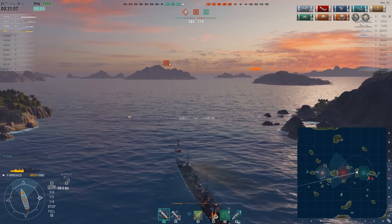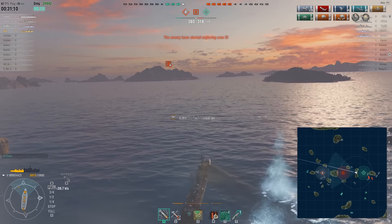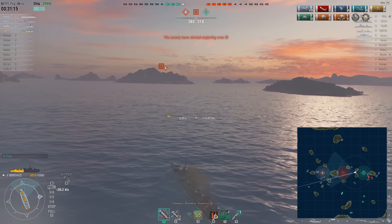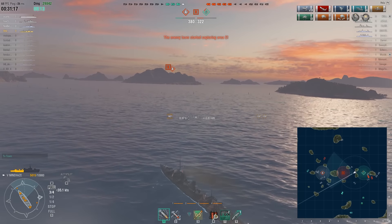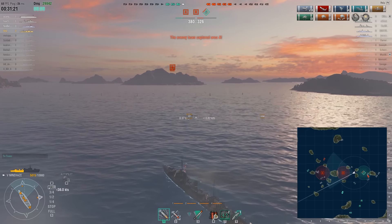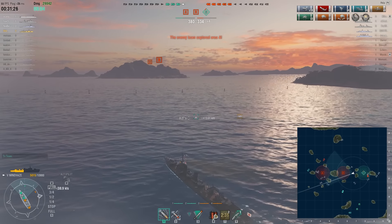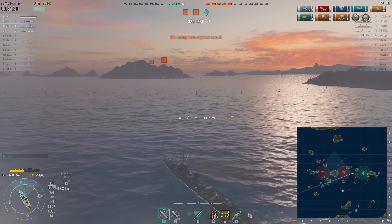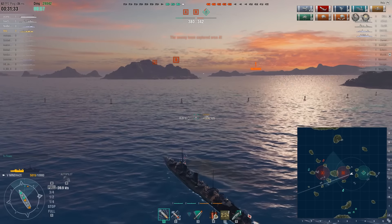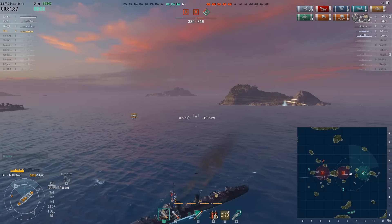It seems those guys want to cap C, but Shaw has his sights set on the B cap already, so he's simply going for B. Because he was spotted he used his smoke screen to dodge. But god damn that Furutaka was so lucky and those torpedoes ran out of range just before they got to the cruiser. The enemy team has managed to cap the A area and now Shaw is going for the B cap.